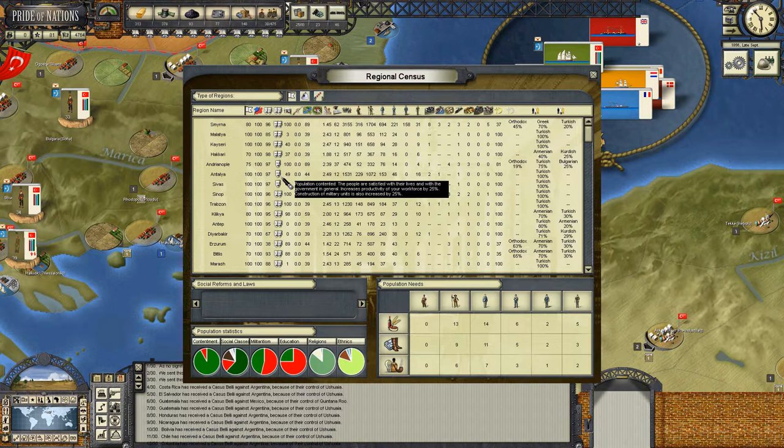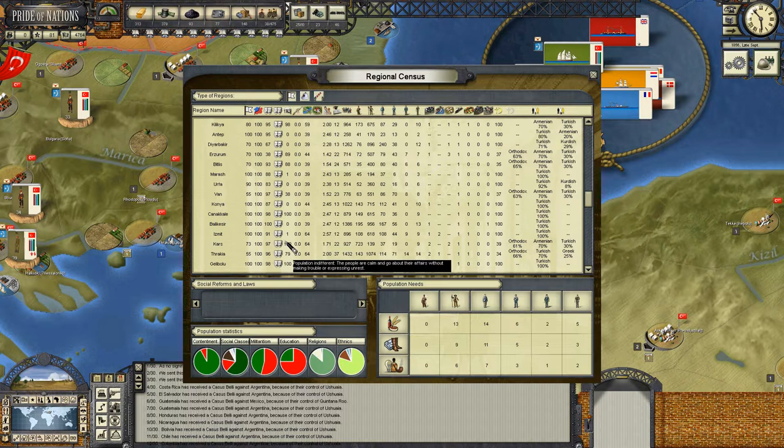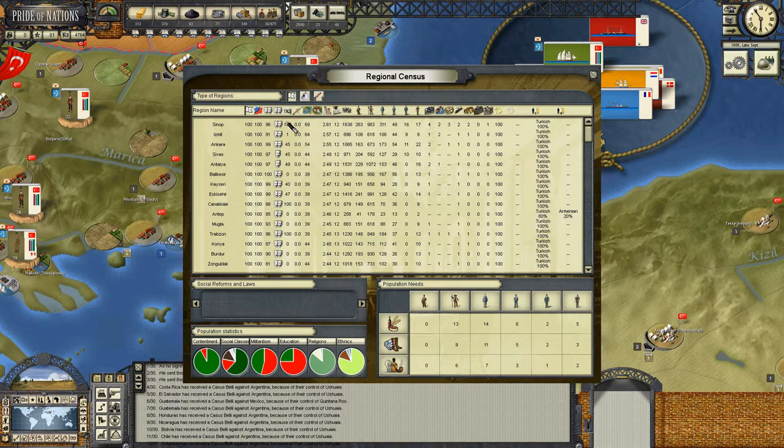Now we're going to look at something a bit more long-term - fortress upgrades. Let's look at fortress extension options. We're going to extend the fortress at Kars, begin construction of a pre-industrial fortress at Van, and also a fortress extension at Smyrna. That'll do for now - we have state revenue and manufactured goods worth investing in our defence infrastructure.